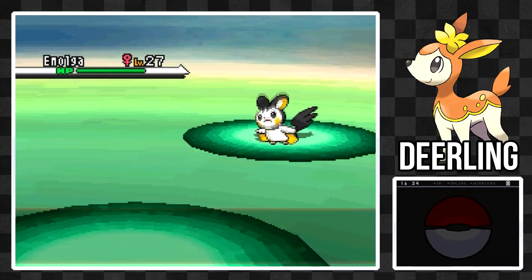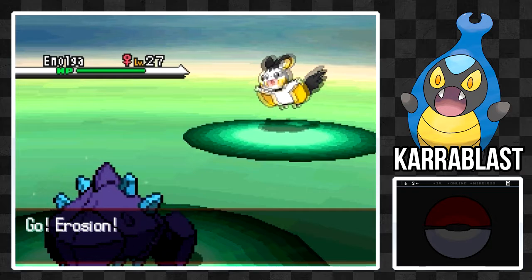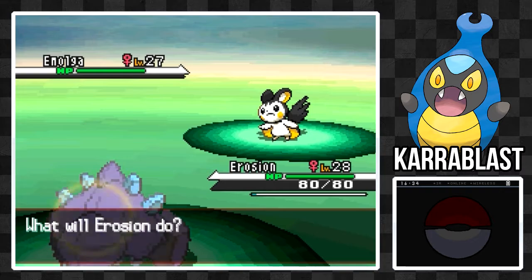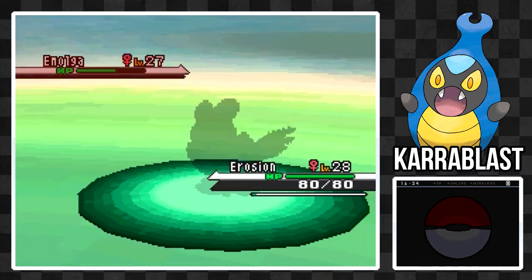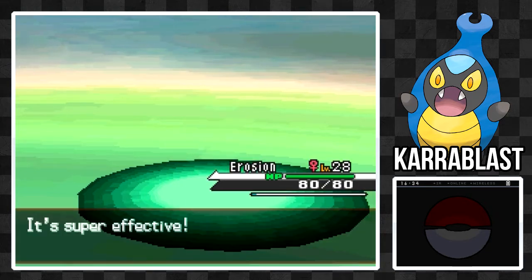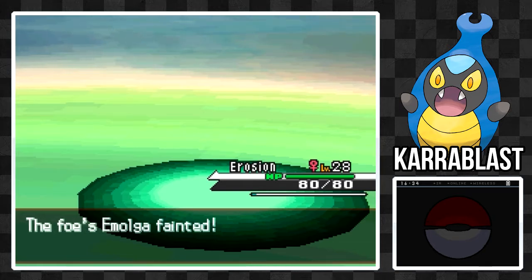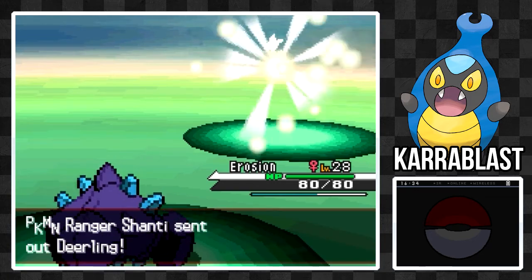Let's send out Erosion, I suppose. Next up is Carablast. Carablast is a pure Bug-type Pokemon, but upon evolution it will gain a secondary Steel-type. Now this gives it some interesting type coverage, but it makes it very, very weak to fire. But aside from that, it doesn't have any other weaknesses, which is nice.